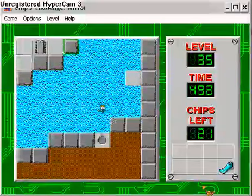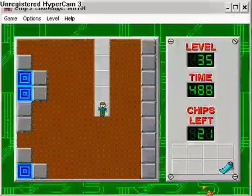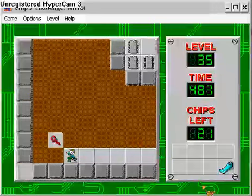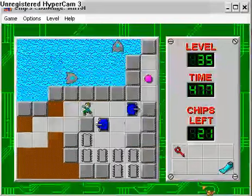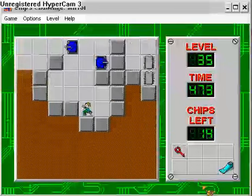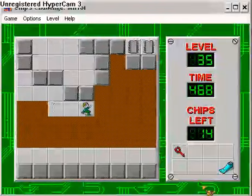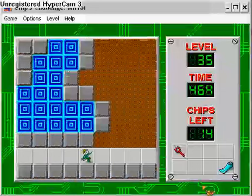Alright, so level 35 — Mirror. I think I know what this level is. There's a bunch of exits. That's one thing I like about Chip's Challenge — sometimes there's so many exits that they're not even needed. It's like, all we need is one exit, why do we have to have like 50 on the same level? You can only reach one. Just look at all the exits — that's awesome.